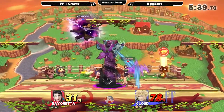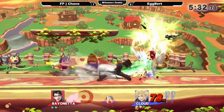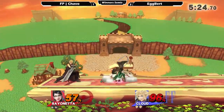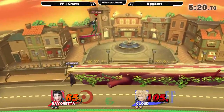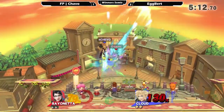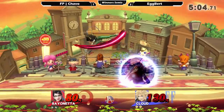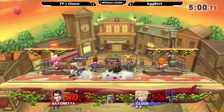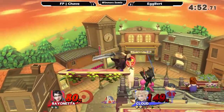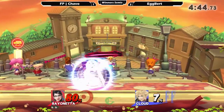Getting a little bit aggressive — that up smash gives a good percent lead right now. That was very smart — up B-ing super early to avoid getting followed up on the bottom stage. Chava knows something a lot of people don't seem to know because he's been avoiding getting punished on that consistently — that's the third time we've seen him do it. Good defense on Chava, getting the phantom jump and fading away because he would have eaten the down smash. We have a pretty dead even game — back air finally going to seal that out.